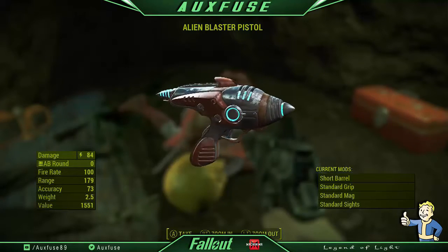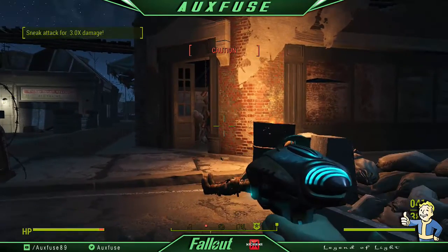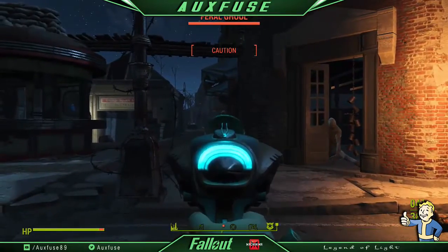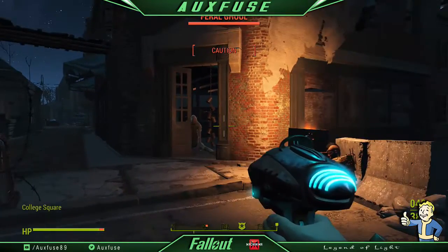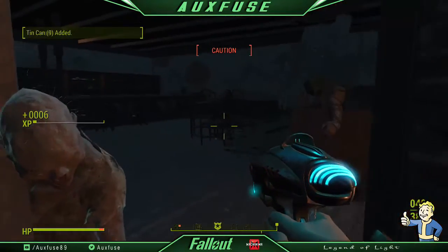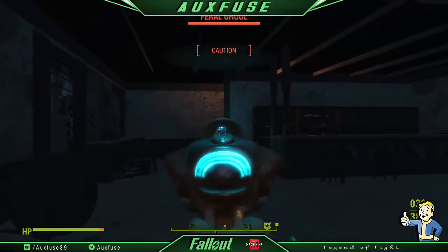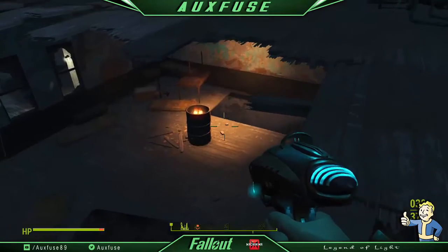The iron sight on this gun is absolutely terrible — it's just absolutely disgusting. As soon as you can, you want to hit Gun Nut rank 4 and Science rank 1 or rank 2. With those two perks combined, you can build yourself a small magnifying recon scope for the gun.